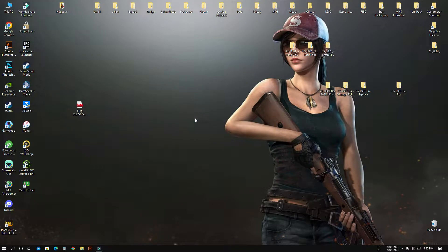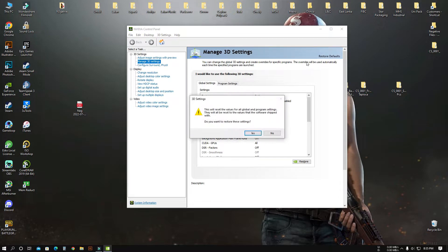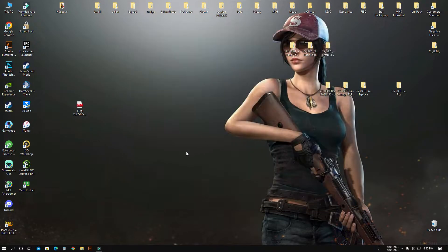First of all, unfortunately, the Nvidia control panel needs to restore the default setting in Manage 3D Settings, because we can't get 90 FPS with these settings. Remember that I recommended these Nvidia settings only for smooth graphics. My audience already knows what this is. If you are new to my channel, please watch this video. After that, please follow my steps.